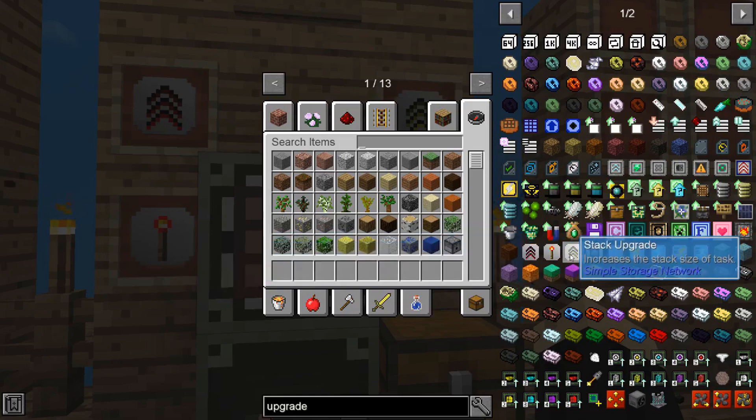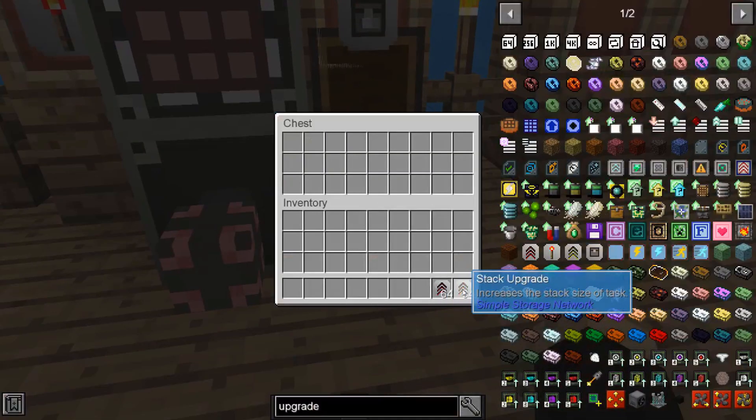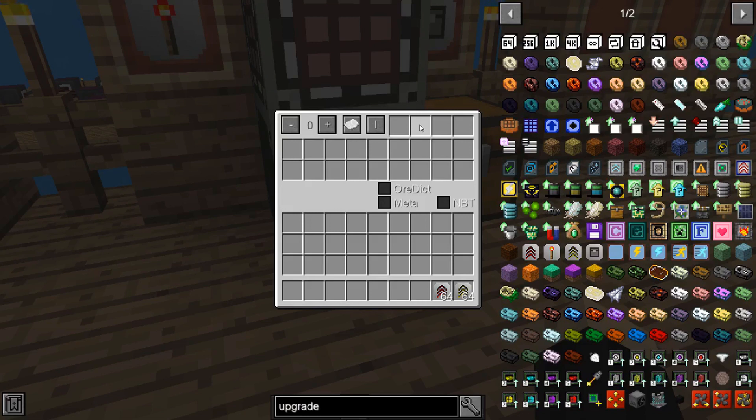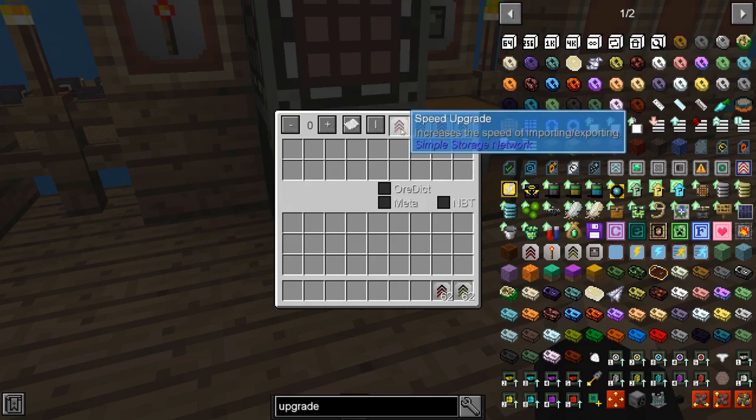The majority of the time the speed upgrade is really the only one I find useful, but I'll show you where to put them. On a cable — I've grabbed the speed upgrade and the stack upgrade — if you click on the cable and it has the capability for upgrades, up in the upper right will be the slots where you can put them. Not all Simple Storage cables will have a slot, but if it does you can take a speed upgrade and put it in there, and a stack upgrade as well. These ones are not stackable — it will not let me put more than one in each slot — so four upgrades is the maximum you've got. By putting the speed upgrade in, it's going to increase the speed at which items import and export into your system, which can be really handy if you have a lot of different items auto-feeding into or out of your system through a single cable.